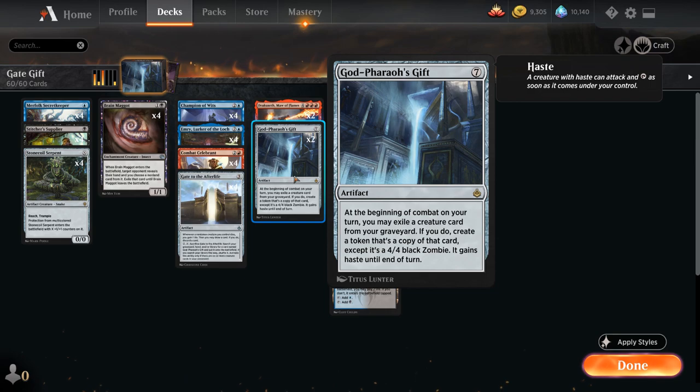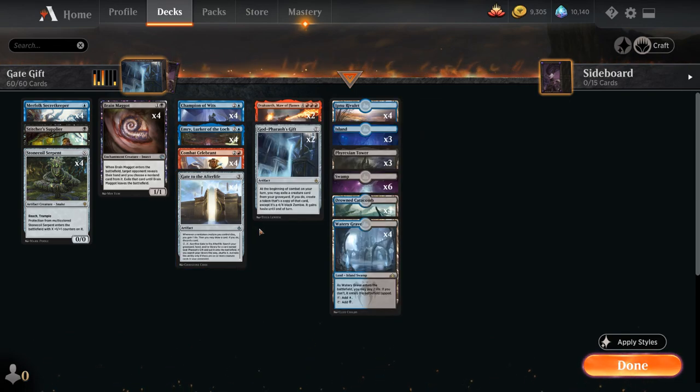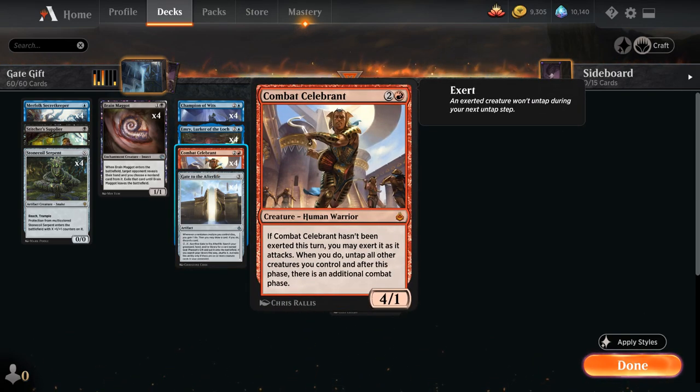Besides Gate and Godfarrow's Gift, our entire deck is creatures and lands, so we've got a pretty high chance of finding some creatures if we end up milling ourselves to enable Gate to the Afterlife. One of the more exciting creatures to reanimate with Godfarrow's Gift is Combat Celebrant. We don't even have red mana in our mana base to hardcast the Combat Celebrant, but we've got a few ways to mill it or discard it from our hand if it's stuck there, to still get it back with Godfarrow's Gift.